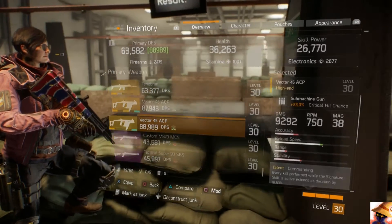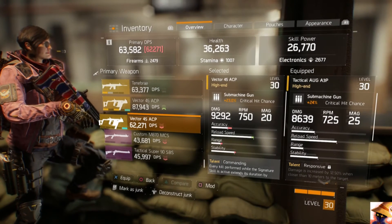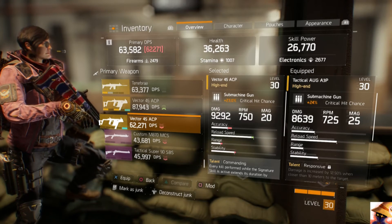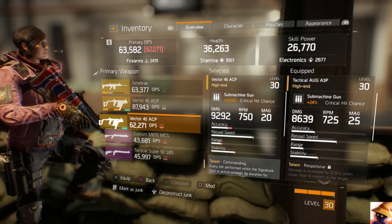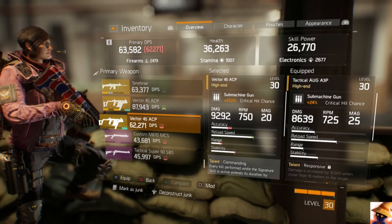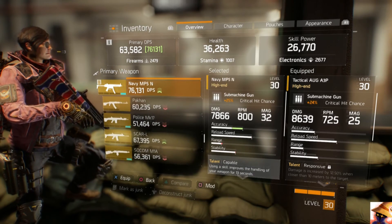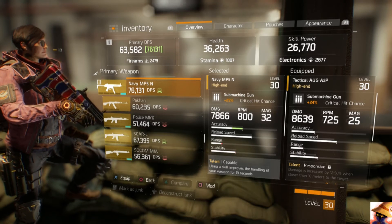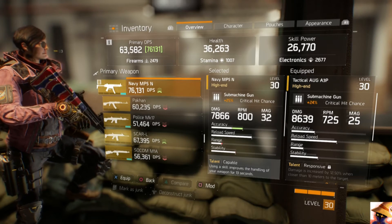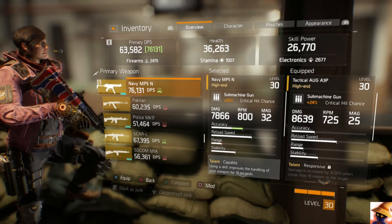Comparing this weapon to the Vector, they're pretty much the same. The Vector has a little less accuracy, slightly better reload speed, a bit less range, and a bit less stability, but nothing that mods can't fix. On the stats, the AUG has a 24% crit hit chance versus the Vector's 23% — nothing too spectacular. Comparing to the Naval, the Naval has a 25% crit chance versus the AUG's 24%, and noticeably higher accuracy.